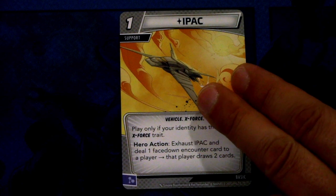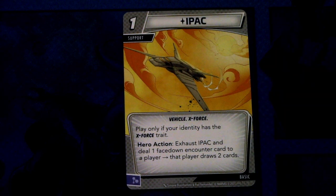Then we have I-Pack. It is a Psylocke one cost support, vehicle and X-Force traited. Play only if your identity has the X-Force trait. Hero action: exhaust I-Pack and deal one face-down encounter card to a player. That player draws two cards. This can be committed as a mental resource. That's actually quite interesting — you take a bit of a risk and get extra cards, which is of course quite decent in my opinion.